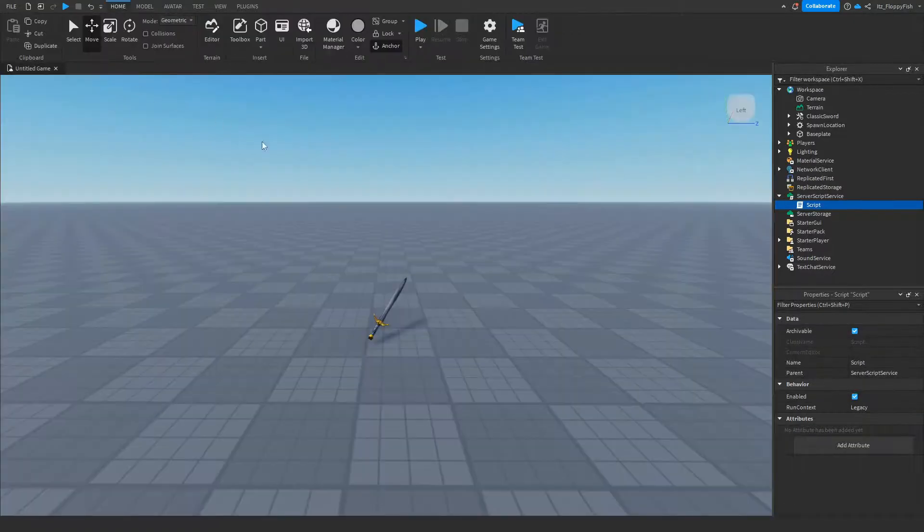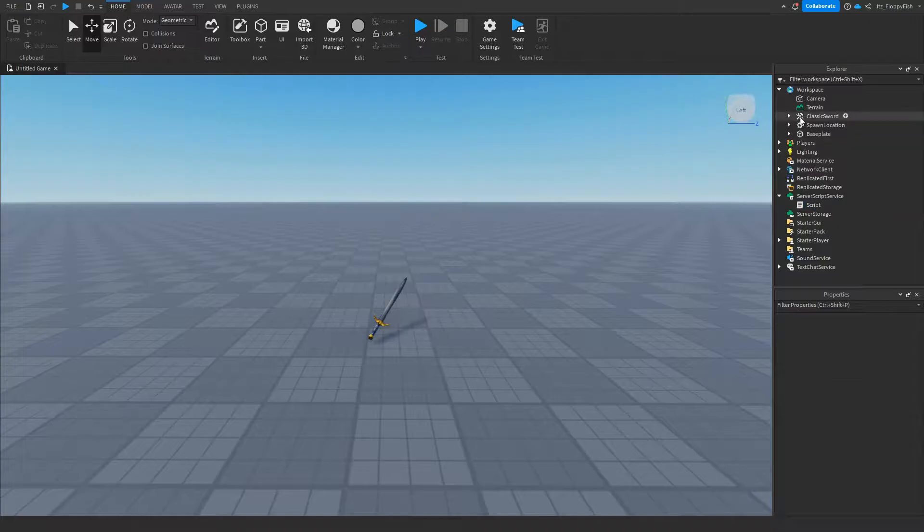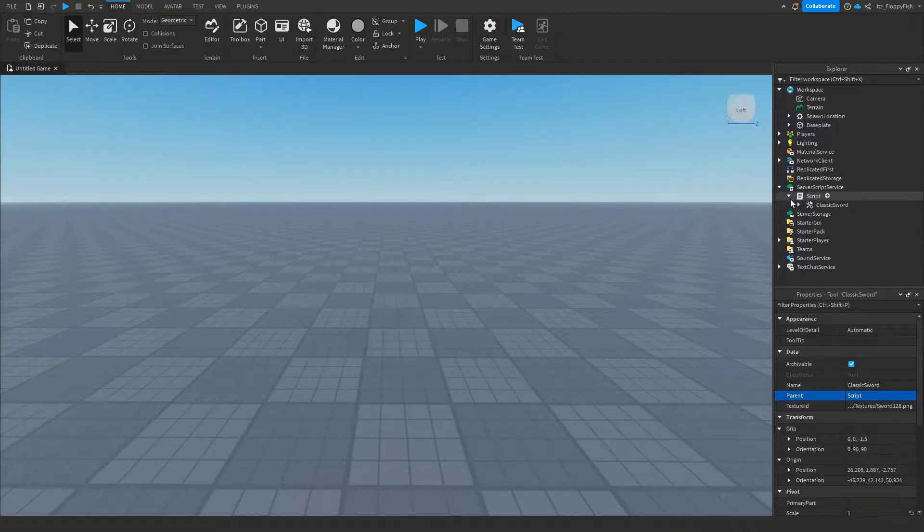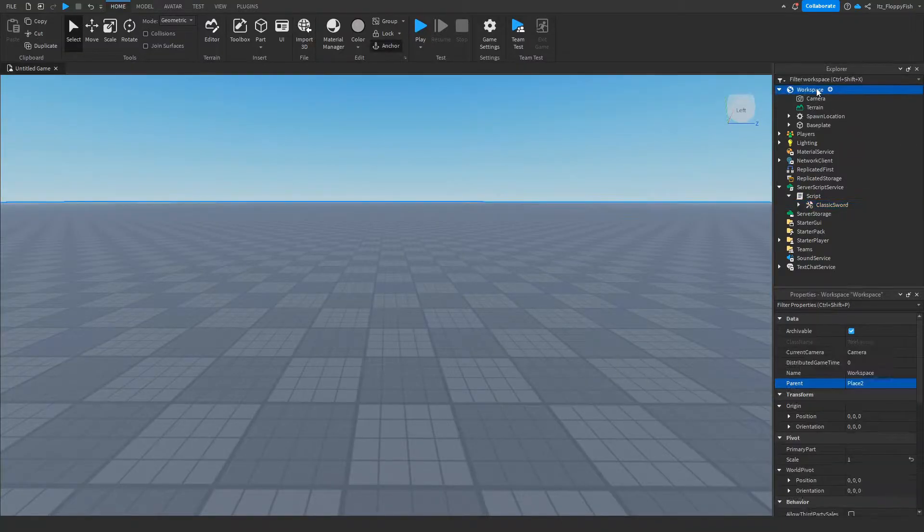We want to go over to our item — our tool, which is the Classic Sword — and we want to put this inside ServerScriptService. To do that, go over to your Properties on the sword and find where it says Parent. As you can see, ours says Workspace. Click on Workspace and you'll be able to select the new parent. Select ServerScriptService so that our Classic Sword is now inside the script service and no longer in Workspace.